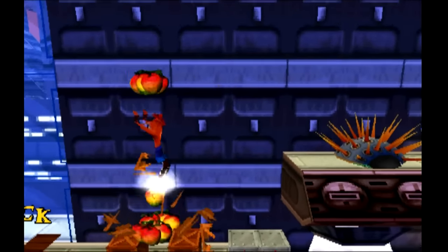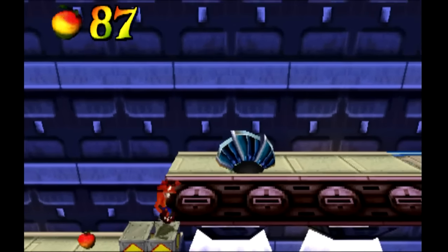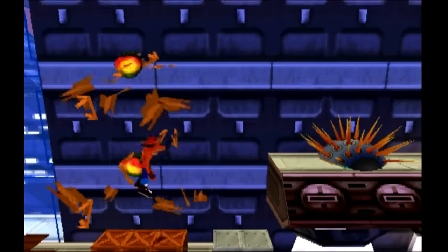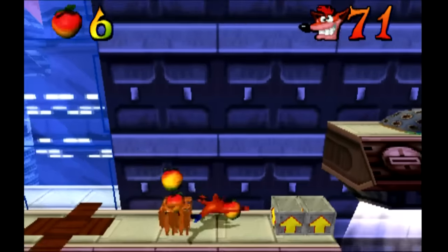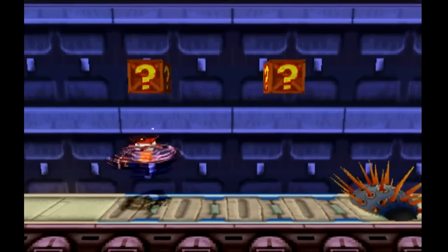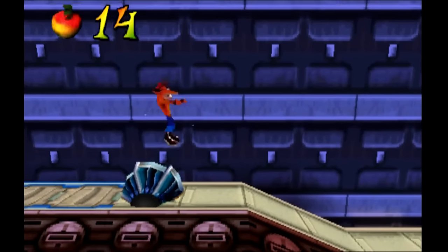In Crash 3, like in the original and Crash 2, you can press the triangle button during gameplay to get an idea of how many lives you have. You can see your live total, how many Wumpa Fruit you have, and your box total. In Crash 3 you can now also see the total amount of boxes in the entire stage.